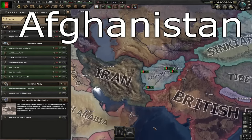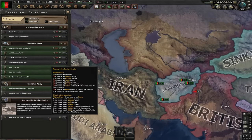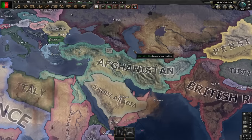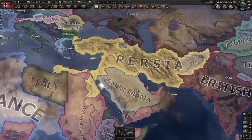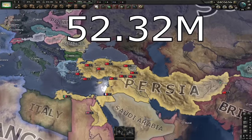Our second nation is Afghanistan. To have the maximum core population of Afghanistan, you have to click on the Recreate the Persian Empire decision. You first have to control all of these states and then when you click on the decision, you will core them, which would increase your core population as Afghanistan to 52.32 million.